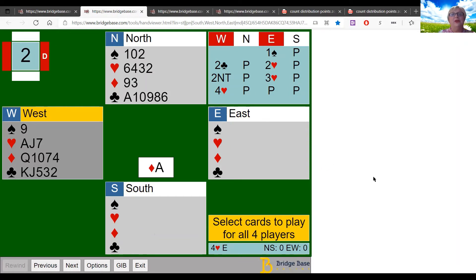Now let's look at another example of how figuring out declarer's distribution can help defeat the enemy. In this auction: East opened one spade, West bid two clubs, East bid two hearts, West bid two no trump, and East bid three hearts. West was happy to support hearts and bid four hearts — so the contract is four hearts.